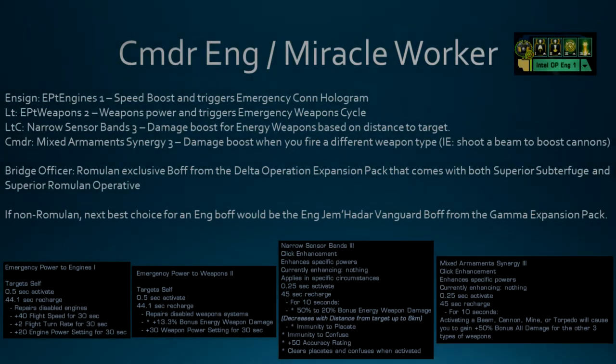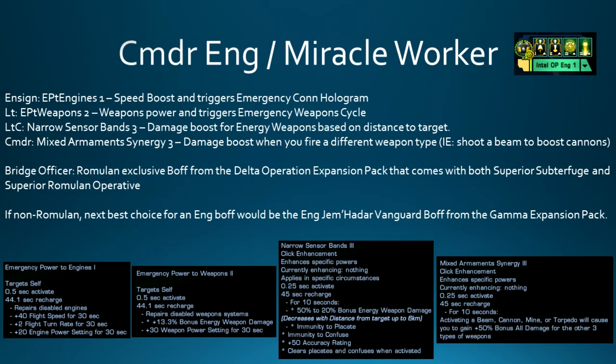Let's check out the bridge officers. Starting with the Commander Engineer that has Miracle Worker: I went for Emergency Power to Engines 1, which provides a speed boost and triggers the Emergency Con Hologram to reset my Evasive Maneuvers. In the Lieutenant slot, Emergency Power to Weapons 2 gives me weapons power and triggers the Emergency Weapons Cycle trait. In the Lieutenant Commander slot, Arrow Sensor Bands 3 provides a damage boost for energy weapons based on my distance to the target. In the Commander slot, Mixed Armament Synergy 3 gives a damage boost when I fire off a different weapon type - so when I fire off that Ultimate Omni, I am boosting the cannons on the ship.